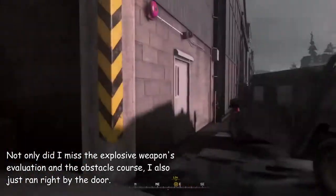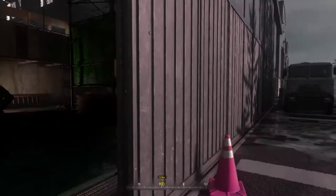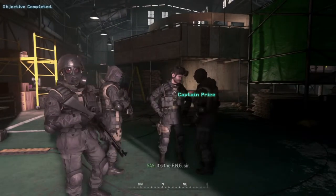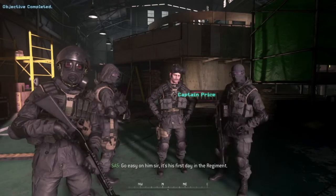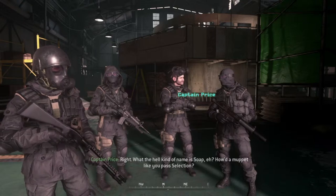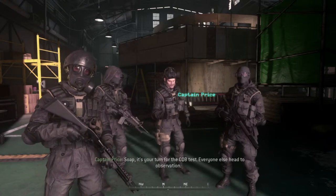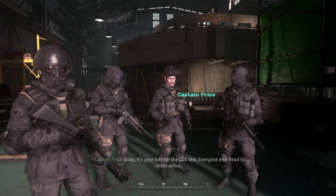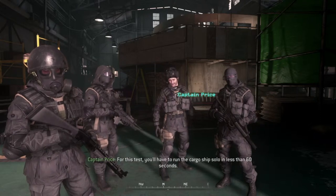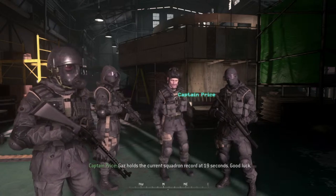I'm making a hell of a first impression. It's the FNG — I can't find my asshole with both hands. It's his first day in the regiment. What the hell kind of name is Soap? How did a muppet like you pass selection? Well... so it's your turn for the CQB test. For this test, you'll have to run the cargo ship solo in less than 60 seconds. Gaz holds the current squadron record at 19 seconds. Good luck. Climb the ladder over there.